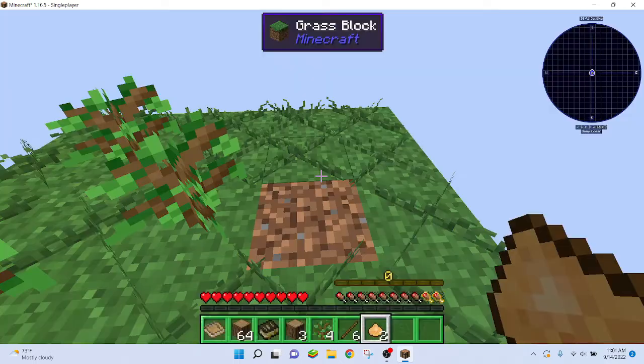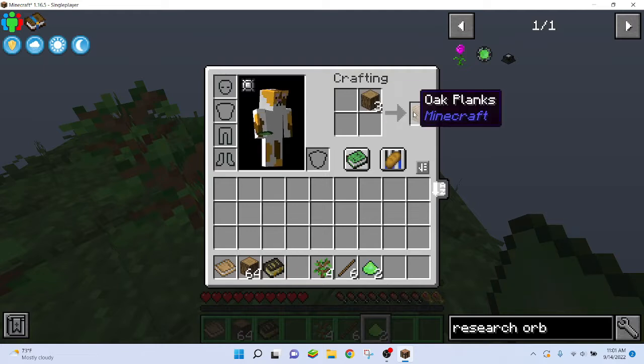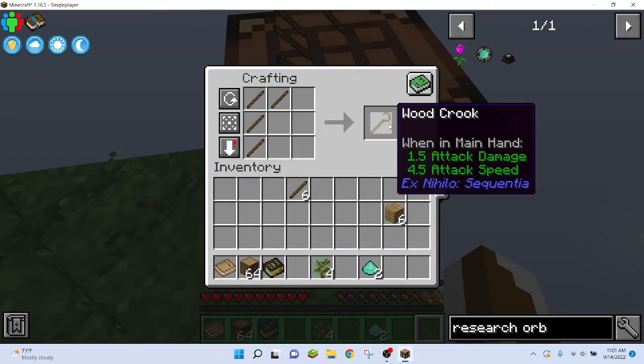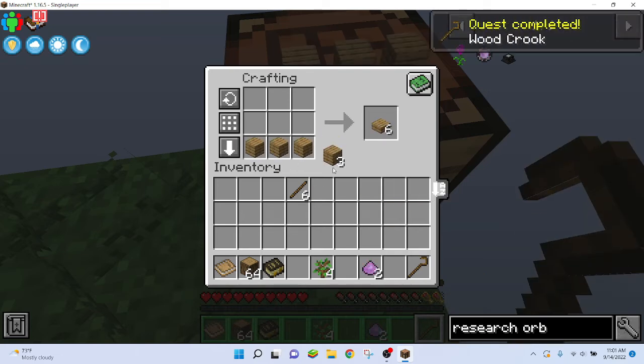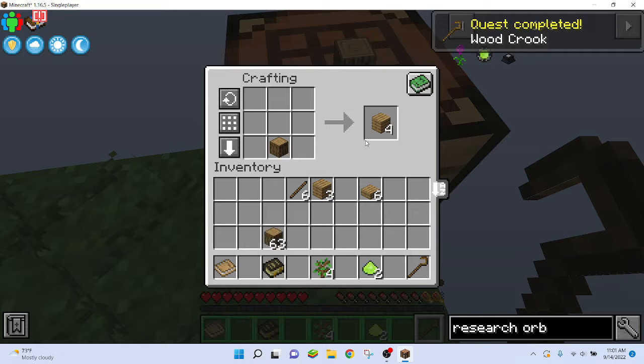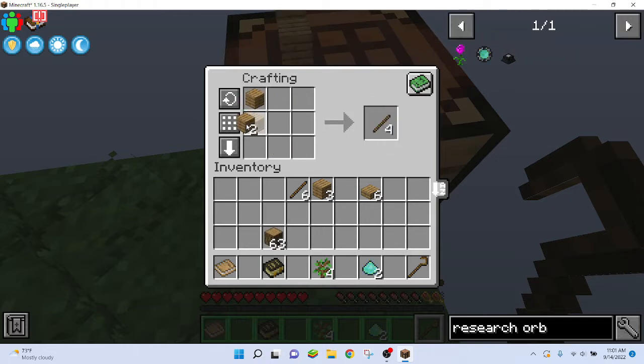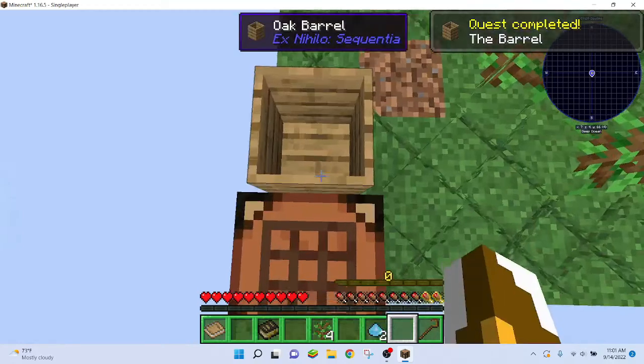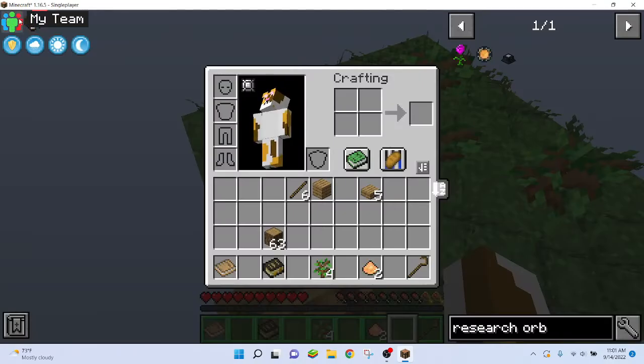I need a bucket and a wood crook. Playing other modpacks, I think I've memorized the recipe. It just depends on if they change the recipe or not. I'm going to try to make some stuff from memory. I think I'm actually going to use some of these. I remember the recipe correctly. There you go. That should complete some quests.